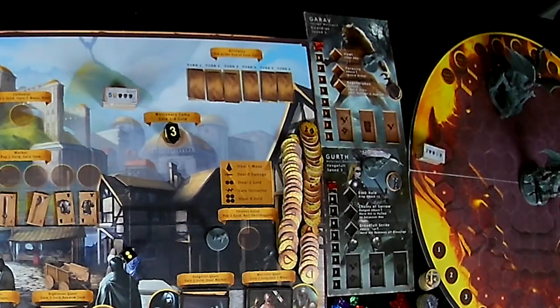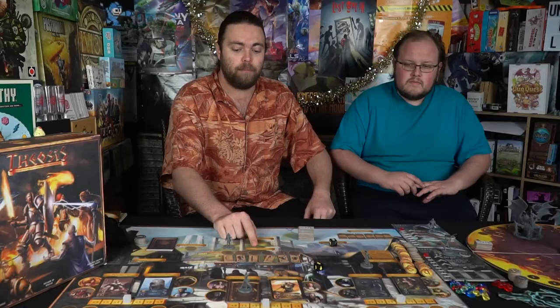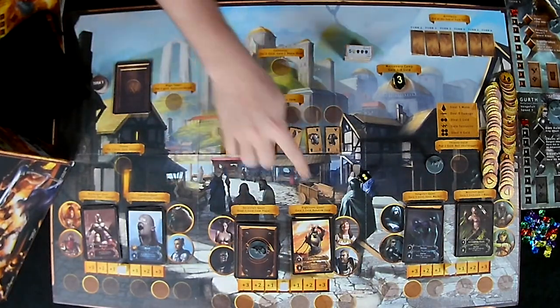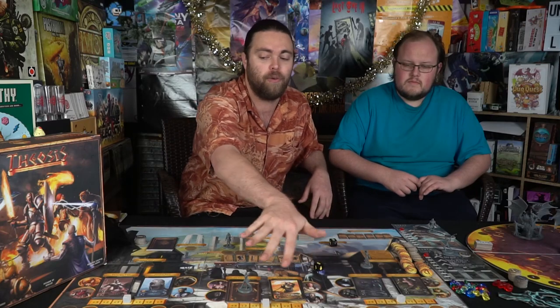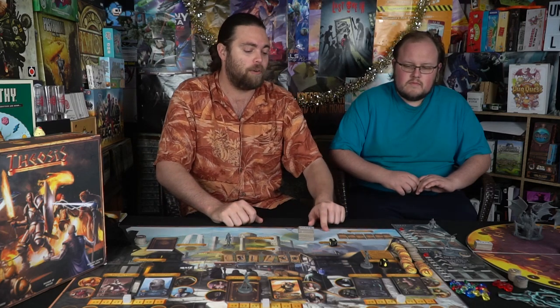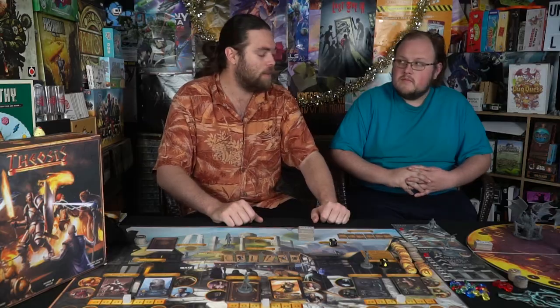The game has a mix of worker placement, tableau management, and an arena mode. If we get through and beat the boss, we win; if the boss defeats us, we lose. My two characters count as workers for the worker placement phase. The circles on the board indicate what I can do — pay gold to gain a ritual card, pay gold to gain mana and heal, go to the market to buy items, or place characters on spots to gain cards for the arena battle.